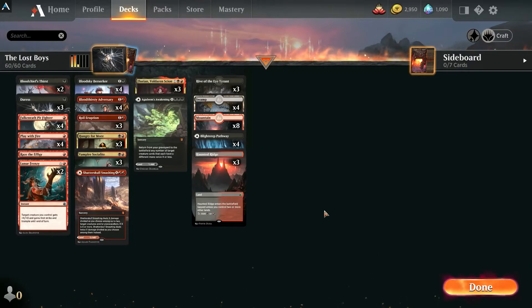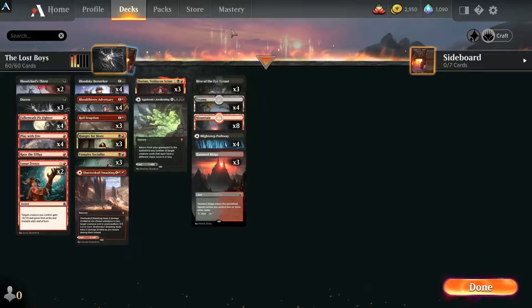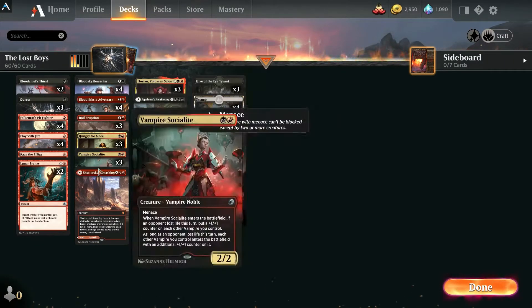Hey everybody, this is Six Shot from RRC Family Gaming and today I'm bringing you a hyper aggro Rakdos deck based around vampires. Very low curve — I'm talking 1.7 average, so super low to the ground and super fast. Let's get into the deck.